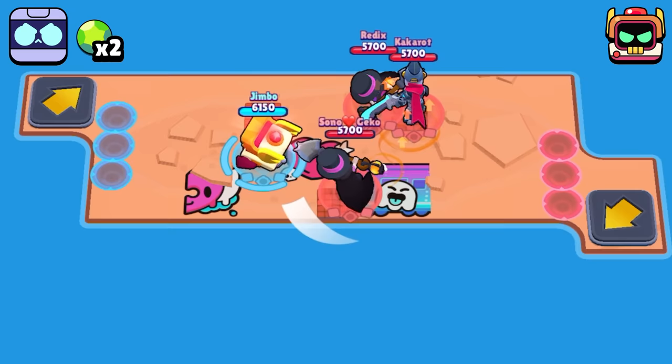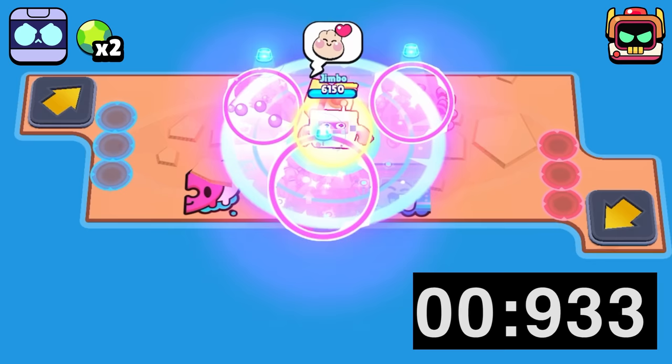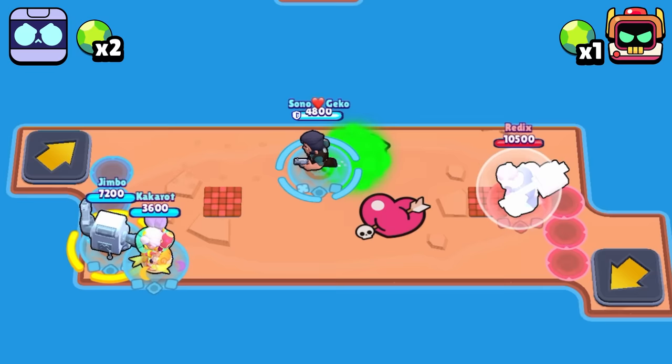Moving on to what is perhaps my favorite challenge today is the L Mortis one. This event will be a simple timed takedown challenge to show how effective each of the two can be when dealing with a large group. When he uses his splash damage, RT is able to have a very fast takedown. 8Bit on the other hand is able to line up his targets and take them down pretty fast, but still not nearly as quickly as RT.